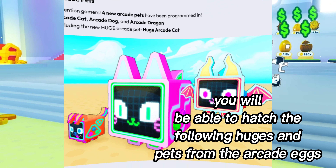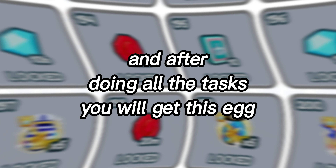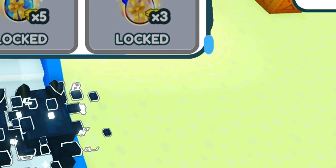You will be able to hatch the following huges and pets from the Arcade Eggs. And after doing all the tasks, you will get this egg, which gives you a 5% chance of the new huge.